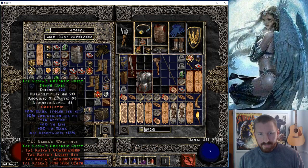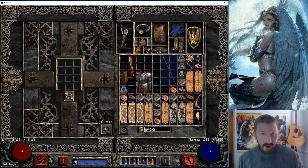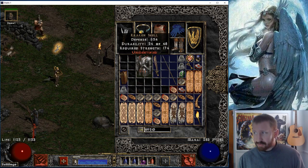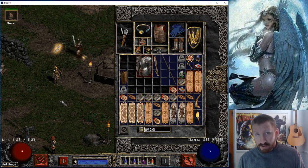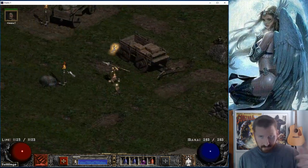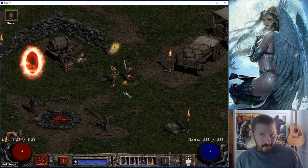That reminds me — I need to slam that Tal's armor I found in the cow level. Speaking of the cow level, we're going to go there right now to show you how to find the Vex and Um runes. Let me identify this Alibaba — I might give it to my barb. I converted my barb to an Ethereal Throw Barb, which is a totally new skill in Path of Diablo. It has a similar effect to Fist of the Heavens — magic pulses hit everything on screen.